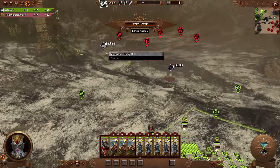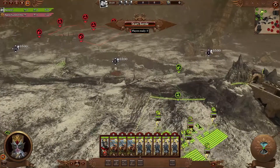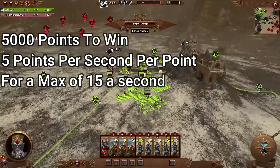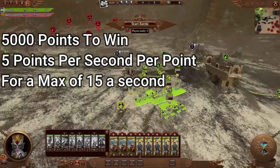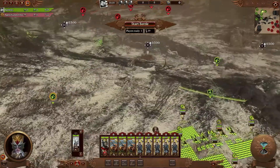As we can see here, we have three points which you have to capture. If you capture two objectives, you will win on points. The main factor to remember is you have supplies, which effectively equates to currency to buy specific units, as you can see in the reinforcement points. All maps will have three reinforcing points and three vanguard points.